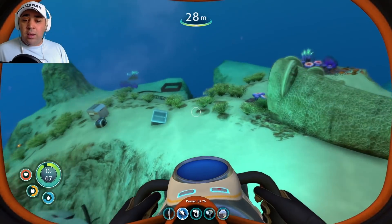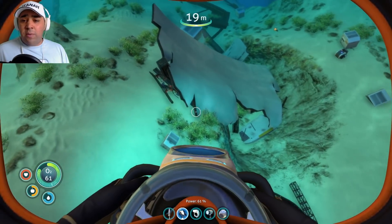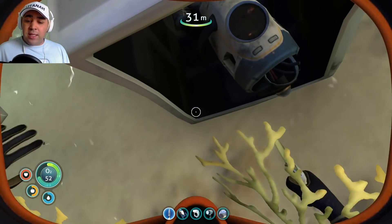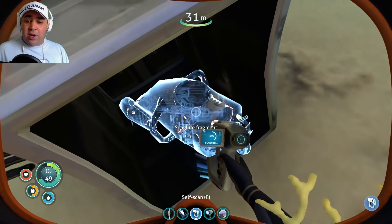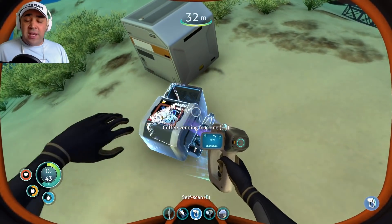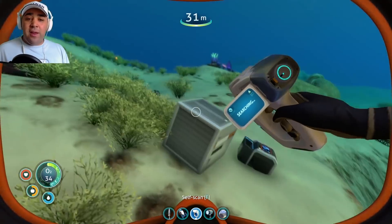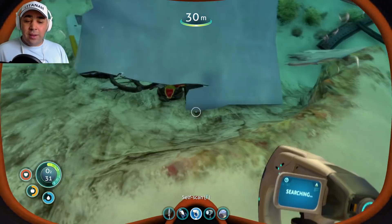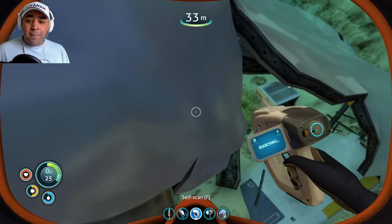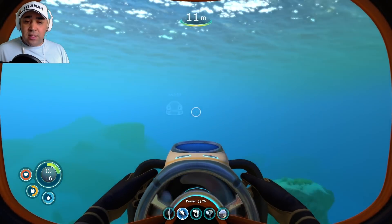I know it, I know it! There it is - must have been a cave inside. That's another fragment. Where's the scanner? Sea glide fragment - we've already got a sea glide so we don't really need that. What are you - a coffee vending machine? Maybe that's from that guy's cafe - remember he said he ran a cafeteria. Cave sulfur - I saw you! I need to get up to the top. Cave sulfur, let's get up, 15 seconds - we're good.